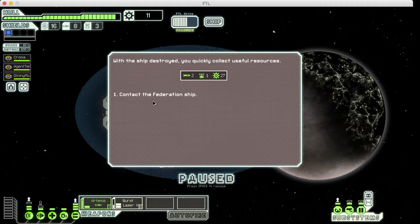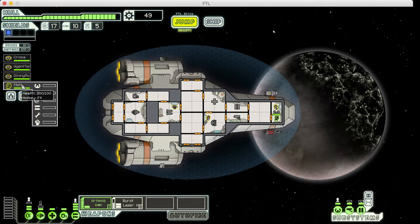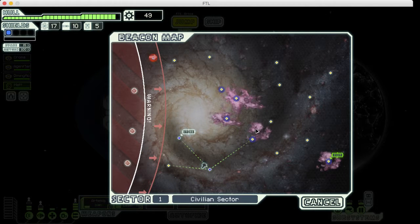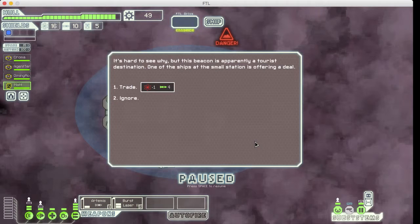Great luck! Alright, so Matt is a Mantis. They have an inherent bonus — deck-to-deck fighting. They're good at melee. He might be good at shields too, but he's totally fresh. He's part Mantis — a fresh man. What's up, Matt? He's a Mantis man. The first sector's always easier, so I'll just breeze through this. Trade — one fuel for fewer missiles? Yo, that's a good trade!